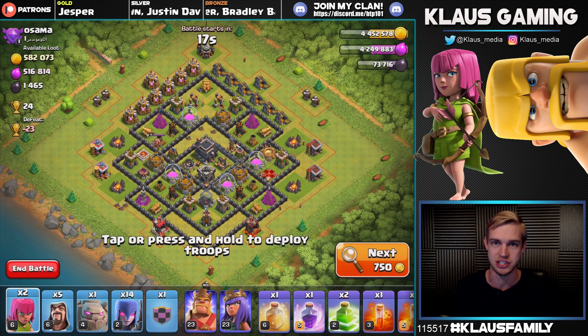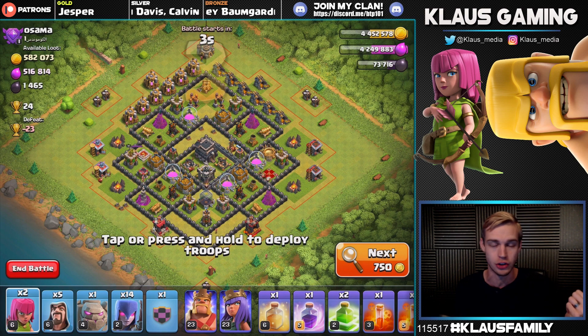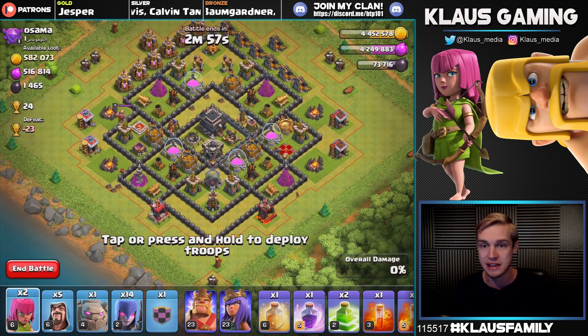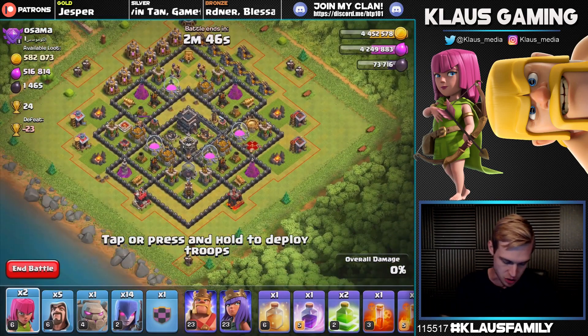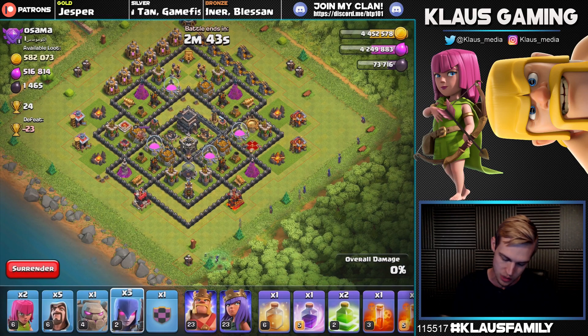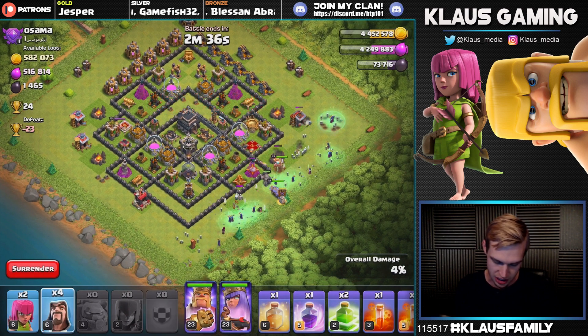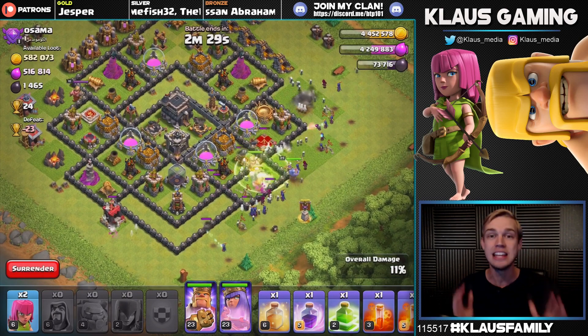MSMD is extremely dark elixir heavy — this is not the army you want to use if you're trying to farm dark elixir. But if all you're looking for is farming walls, this is absolutely one of the best attacks because it three-stars almost every time. The trick to this strategy is not necessarily the deployment location but the spell placement. We'll deploy to get most troops into this base, going after it from the queen side.